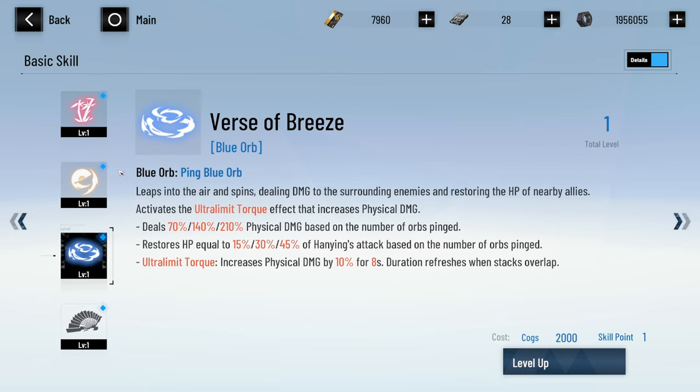It activates the Ultra Limit Torque effect that increases physical damage. Ultra Limit Torque increases physical damage by 10% for eight seconds — duration refreshes when stacked and it can overlap.